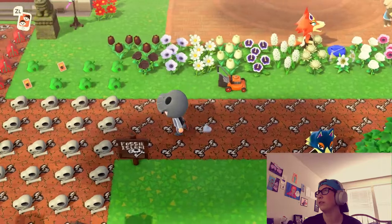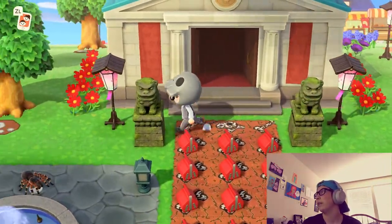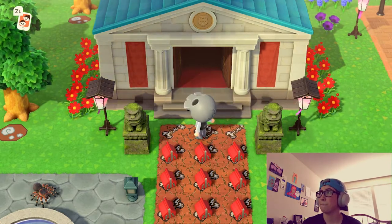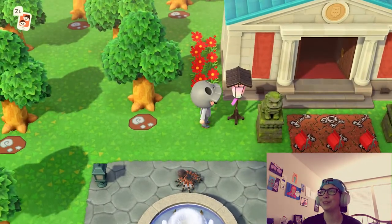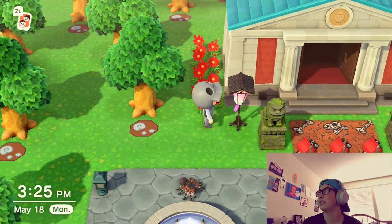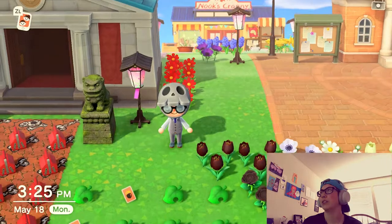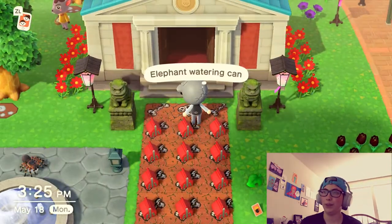I'm gonna start off with the museum. So this is my museum right here. I also made a skull pad that goes in front of each building and each of my villagers' houses. When the cherry blossom event was happening, I hoarded a bunch of cherry blossoms, so I have a bunch of lanterns. My island also has cherry blossom lanterns everywhere because I think they were the coolest part of the cherry blossom event.